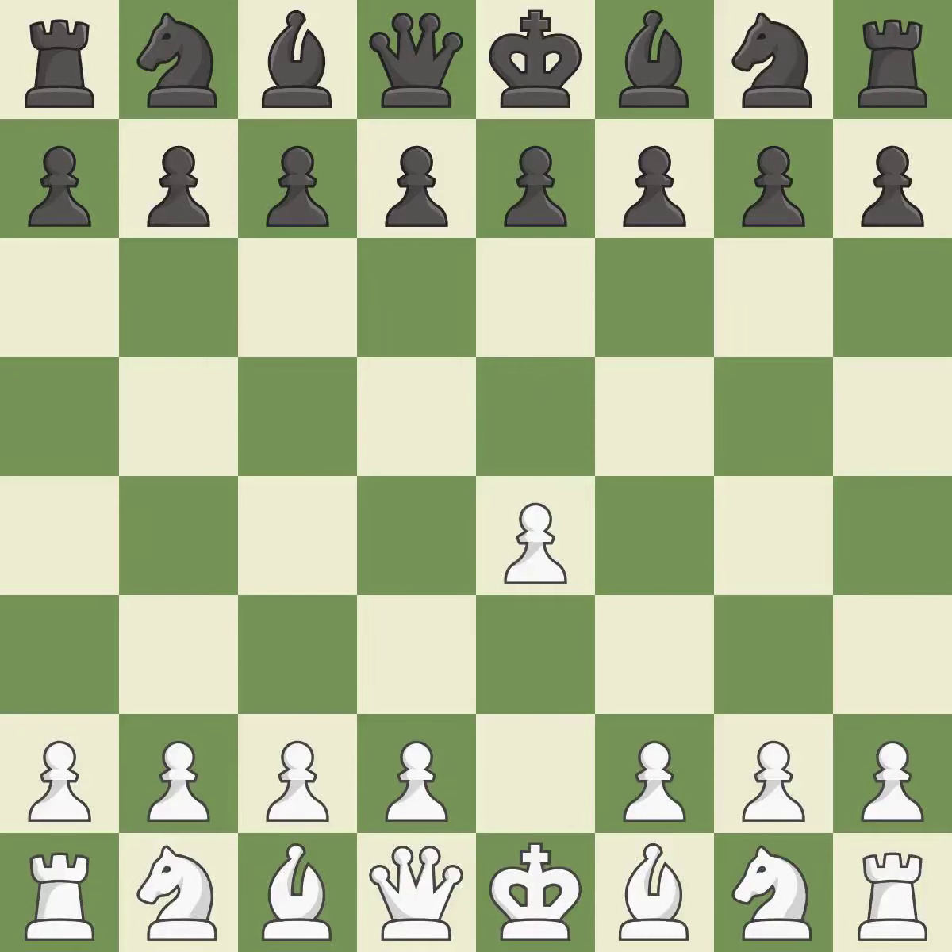Sharp games are frequently the result of starting with the king's pawn, since it dominates the center and frees up the bishop and queen on the light squares. The Pirc Defense begins with d6, controlling the e5 square and preparing for Nf6. The dark-square bishop is made available once d4 completely takes control of the center, getting ready to be fianchettoed to g7, where it will sit on the long diagonal.